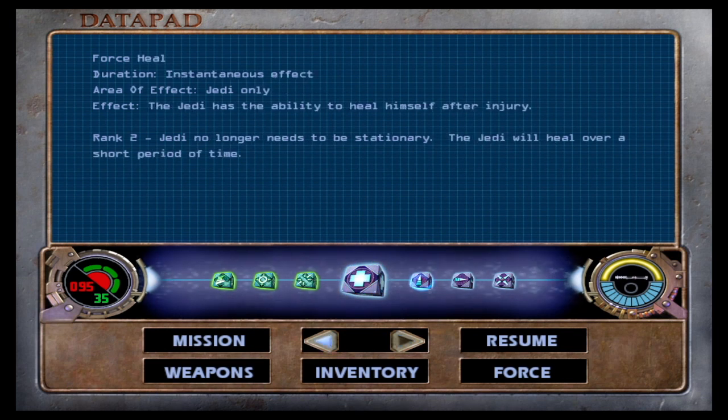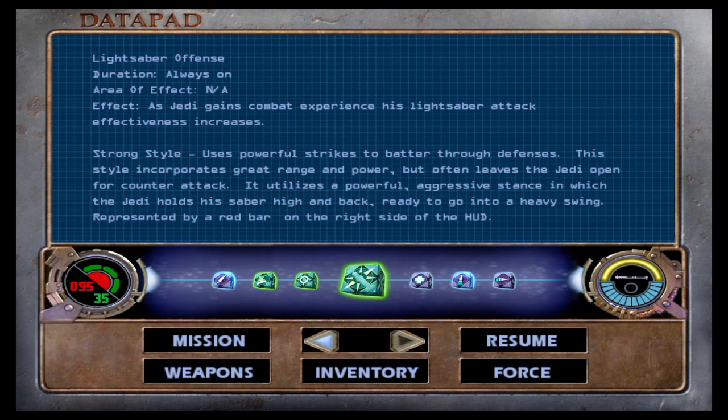Force Grip rank 2, I think that's been the same for a while. Force Lightning rank 2 — Jedi can maintain Force Lightning for a sustained forward attack. Okay, that finally ranked up! I'll try Force Lightning out — I've barely touched it. We also have a new style: Strong Style. Uses powerful strikes to batter through defenses. Great range and power, but often leaves the Jedi open to counterattack. Represented by a red bar on the right side of the HUD.